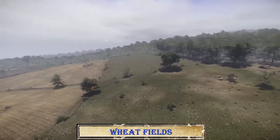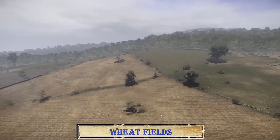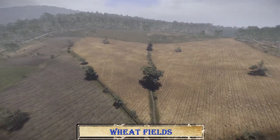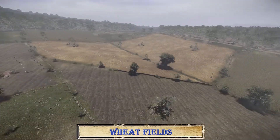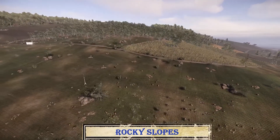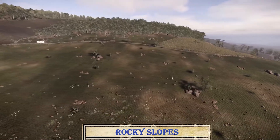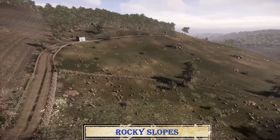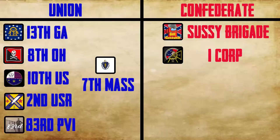Hello everyone, hope you're having a wonderful day. Today we have a House Divided campaign for you — both maps being conquest. You're getting an overview of the Wheat Fields map right now, and our second map is the Rocky Slope map. Both maps should be good ones. An interesting rule about the House Divided campaign is called rush rules, where teams have to decide what point is closest to them first.